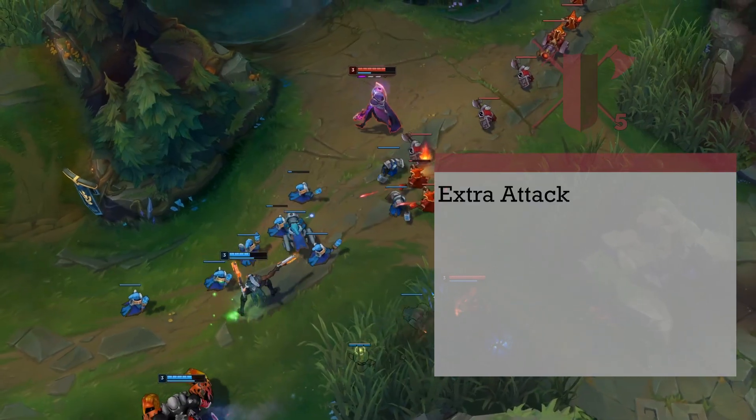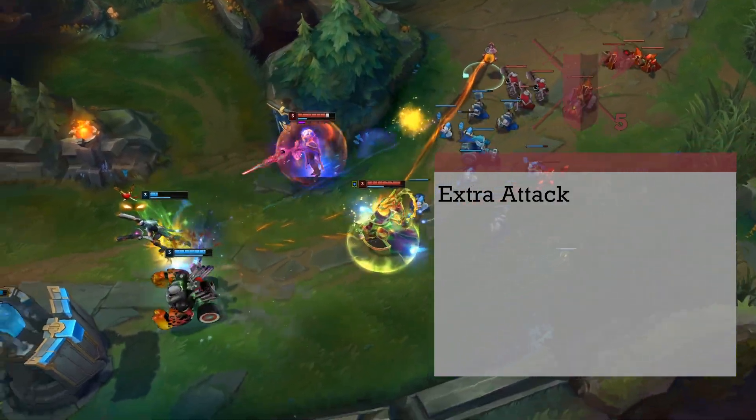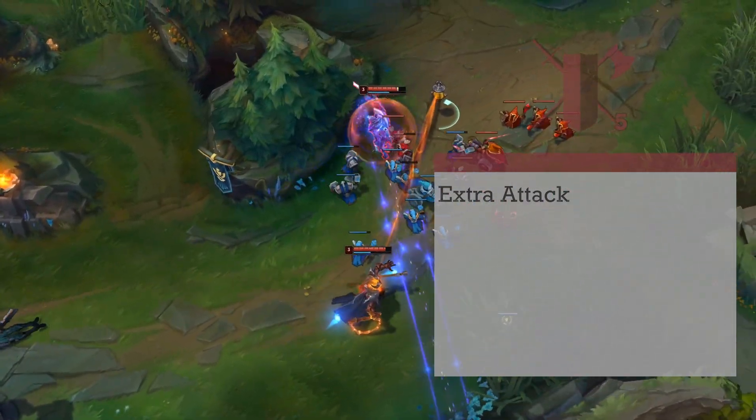Level 5 fighters gain the Extra Attack feature, letting you fire 2 shots per attack action rather than 1. Or you can use the Bad News and reload it, having it ready for the next round of combat.